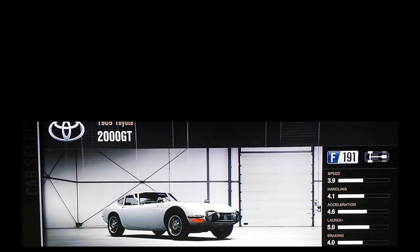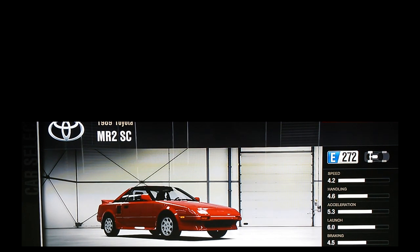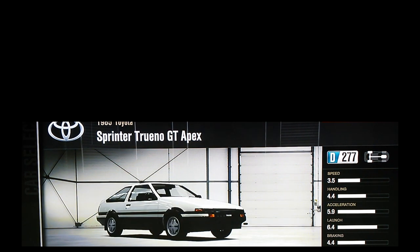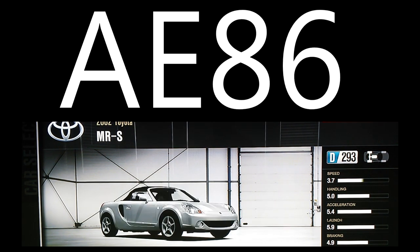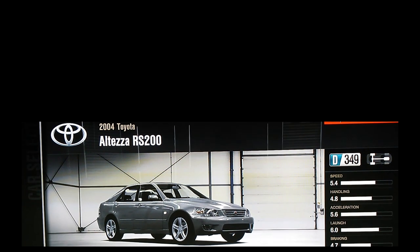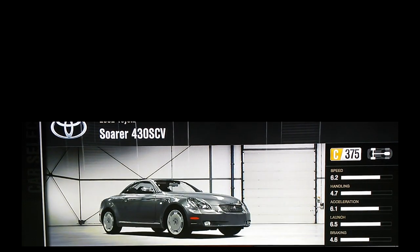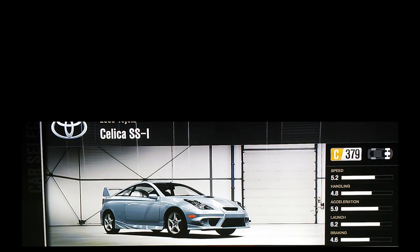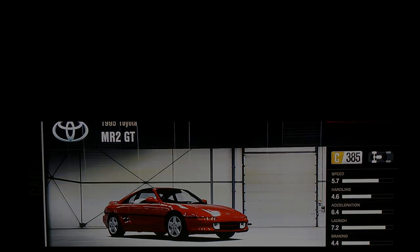Now we get to the Toyota dealership. The Toyota dealership includes the generations of the MR2, the Toyota Supra, and the Celica, and my personal favorite, the AE86, and it includes the Altezza as well. All of these cars work decently well under the B500 category. However, for the same reasons as the Skyline, the Supra probably works best in the A600 rather than the B500.